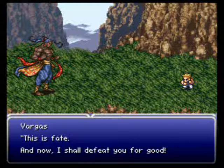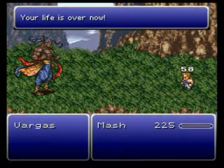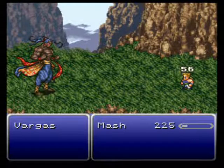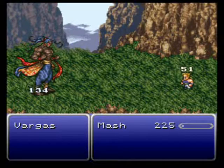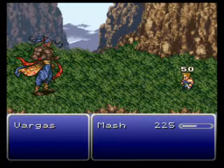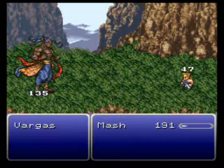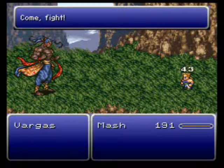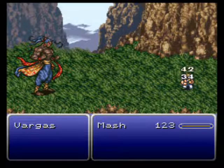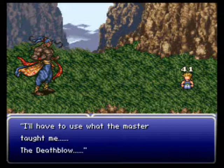This is fate, and now I shall defeat you for good! Let's attack. Your life is over now. So we don't have any of the death blows yet — all we can do right now is punches. Punch him in the knee. Oh no, we only have 45 seconds left! Come, fight! I'm bringing this mess to an end — I'll have to use what the master taught me! The death blow!